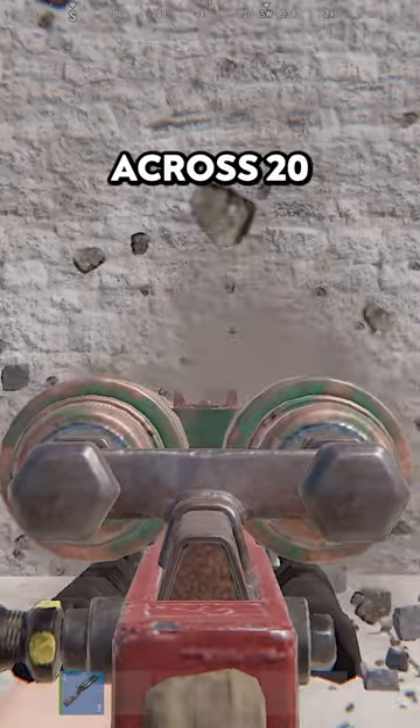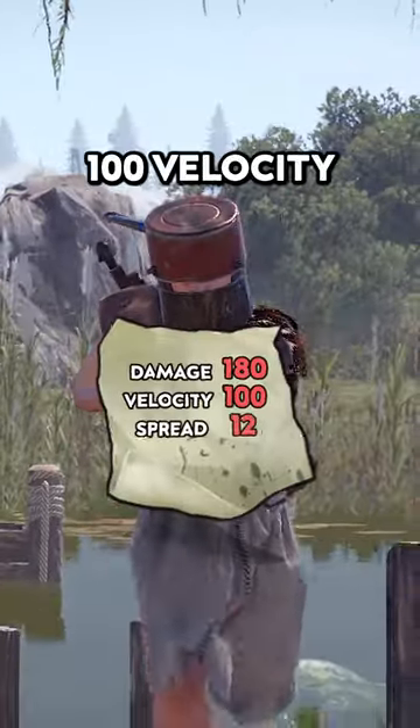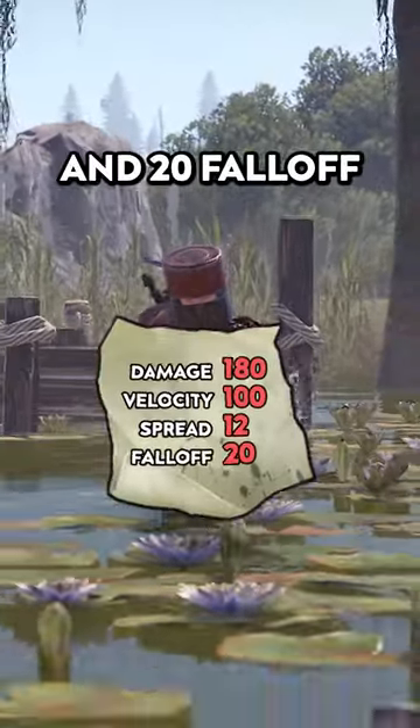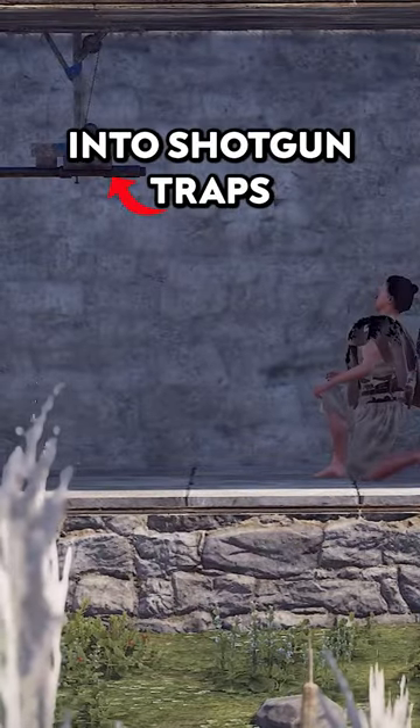The Handmade Shell delivers 180 damage across 20 low damage pellets, with 100 velocity, 12 spread, and 20 fall-off. It's good for raiding wood doors and great for loading into shotgun traps.